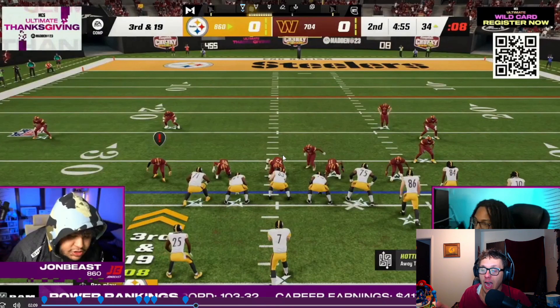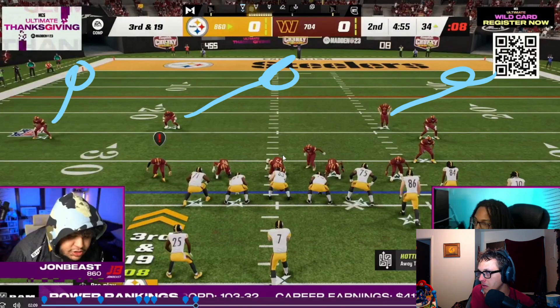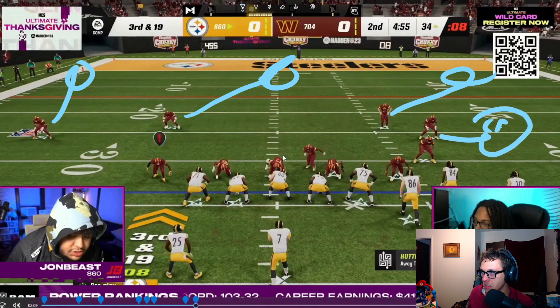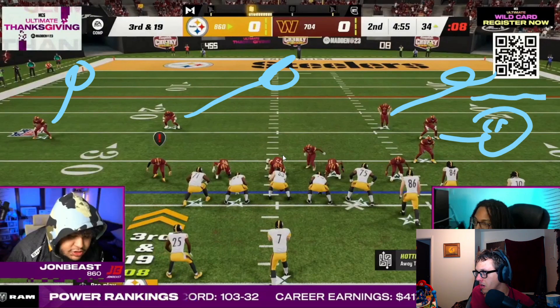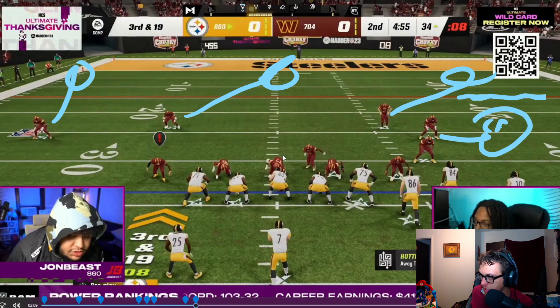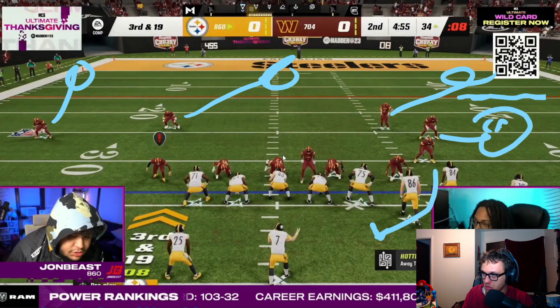What I would do is run a cover three — put this guy into middle third, outside third, outside third. Then I'd take this corner and put him into a cloud flat, because it's third and 19 and he'll play to the first down marker more or less. Then I'd individually press this guy because this tight end can't block in bunch. I'm blitzing the nickel corner off the edge. We've got the cloud flat to take away the sticks, a cover three, and the outside third to take away the in-route.